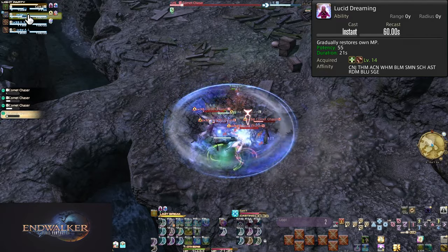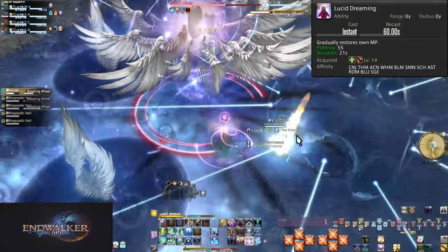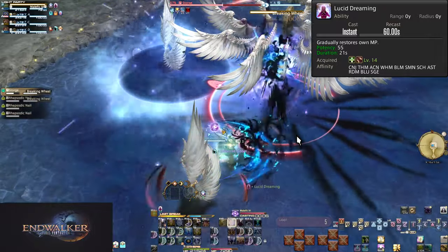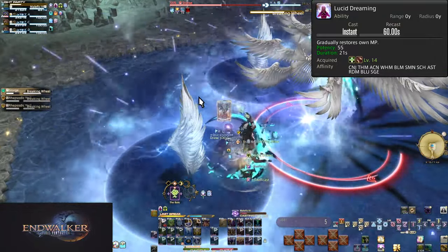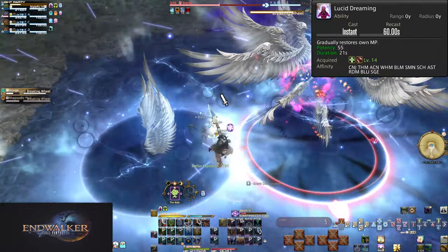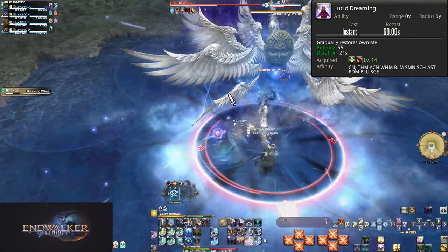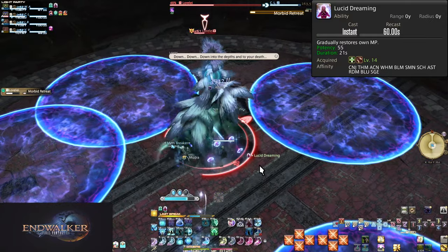That is a lot of MP. Some of your powerful tools as a healer are very MP hungry. Even the normal or weaker tools are also still eating MP. You want to be using this anytime you are missing a little bit of MP. Sitting at below 8000 MP, hit Lucid Dreaming to start the regen. Any lengthy encounter will have you hitting Lucid multiple times, basically on cooldown. MP economy is extremely important as a healer.